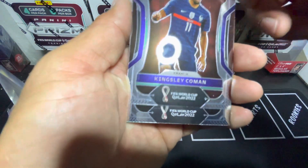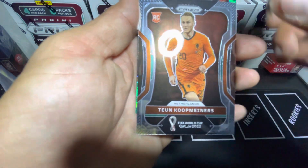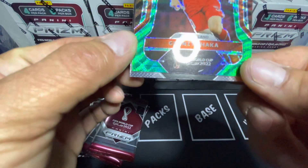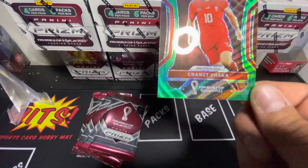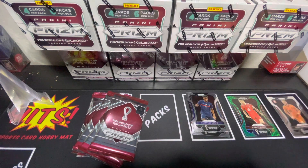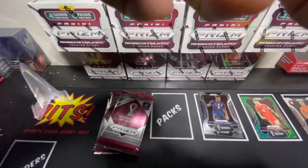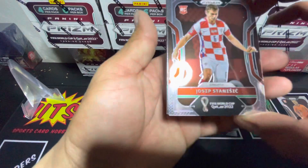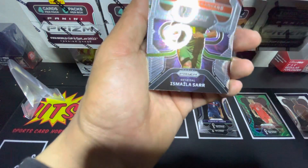Okay, Coleman — green, not a rookie. I don't recognize that player. Oh nice, my boy Saka — not a numbered card. Okay, rookie, base, base. I hope everybody's having a good night on the World Cup because the World Cup has been a lot of surprises — a lot of good teams been getting eliminated. Let's see what happens.